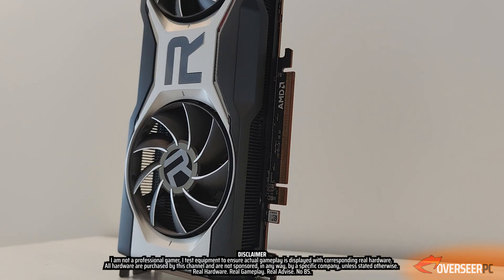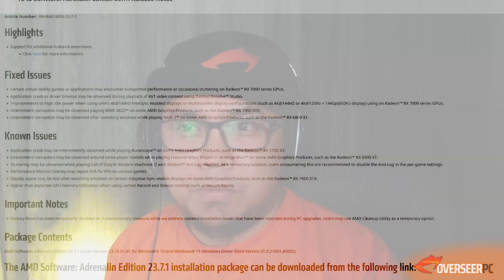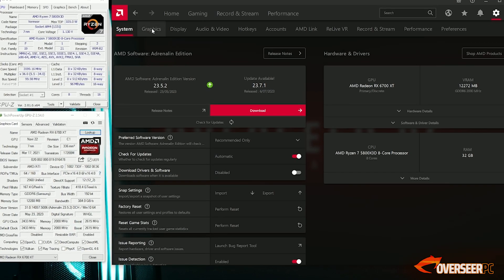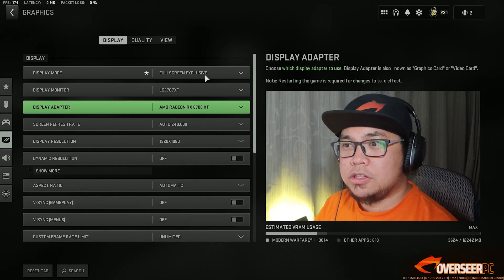There are a few changes that will impact you as a competitive gamer. Number one, there are some stuttering issues according to AMD on Call of Duty Modern Warfare with anti-lag turned on, so we'll test that in Warzone. Number two, there are some niche issues I experienced while running this driver, which I'll talk about later. Number three, AMD has decided to move anti-lag, image sharpening, and related settings to the display section — which literally no one asked for.